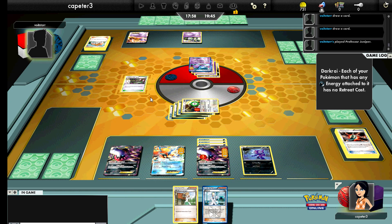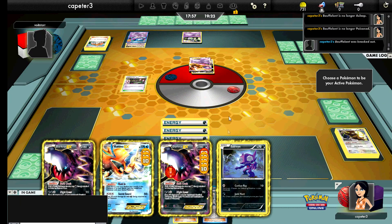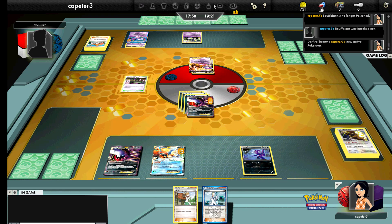It looks like he threw out a Mewtwo, a Crobat, a Virbank, and maybe something else psychic-related for a fresh hand. He attaches the DCE to the Mewtwo, getting it ready to go. I only need to take two more prizes though, and actually he's going to attack with the Mewtwo for the knockout. Did not see that one coming.